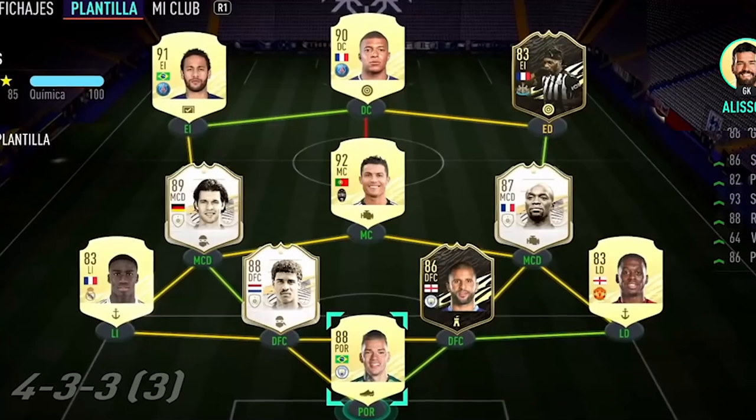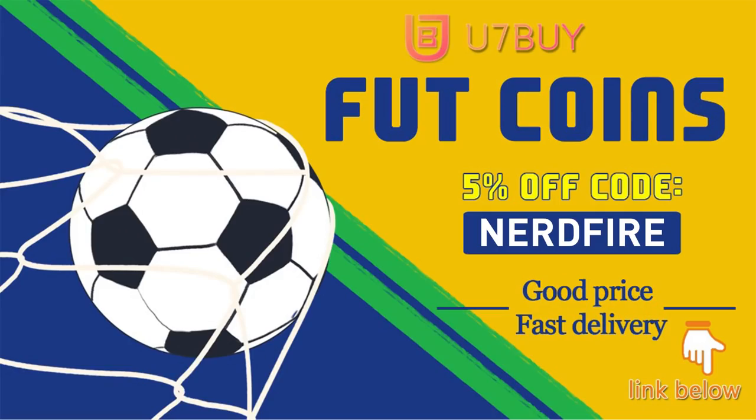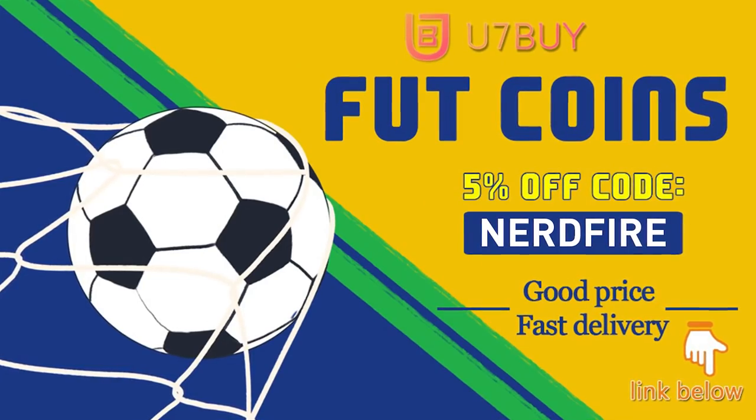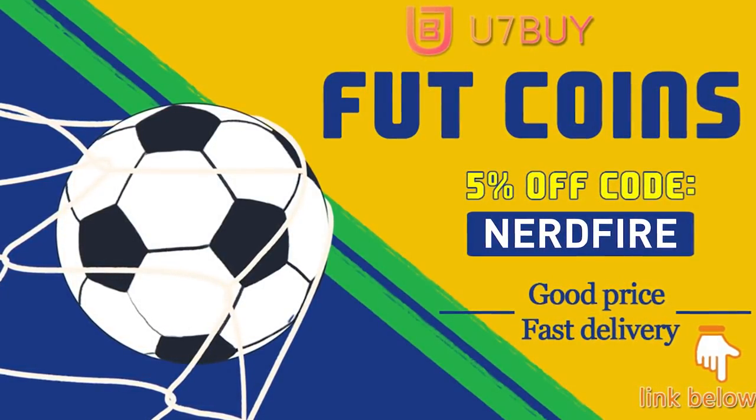Rule Breakers team number two - let's see if we can get any better luck this week. Are you facing ridiculous teams and stuck with bad ones? Head over to u7buy.com and get yourself some FIFA coins using the code 'nerdfire' at checkout for five percent off your order. It'll be linked in the description - they are cheap, safe, and the most reliable.